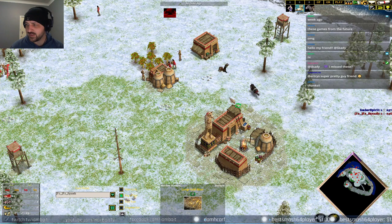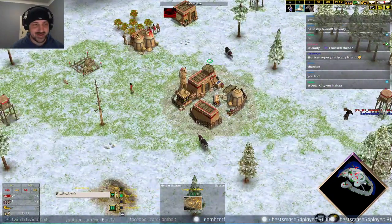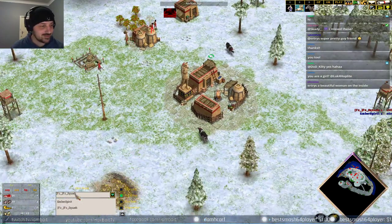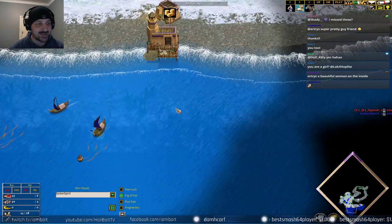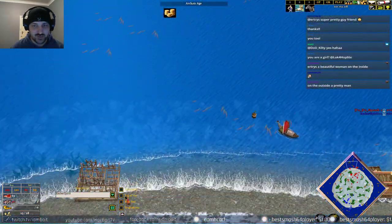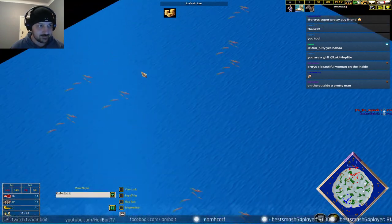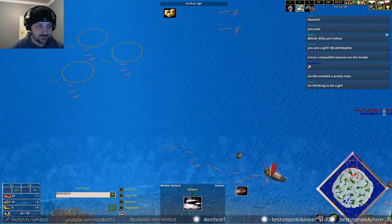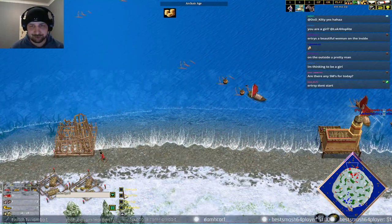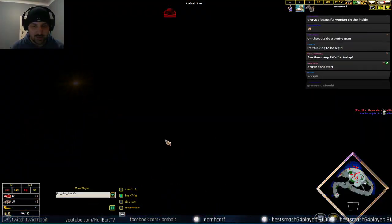For those who are wondering, these games were played pretty recently — they were the first page of the recorded game list that Squash had. But how's the fish looking? That's the big question. Pretty good, it's fairly even. If anything, Squash's fish is very nice — he's got 12, maybe even 15 fish really close to his first dock. Sheltie on the other hand, a little bit different.